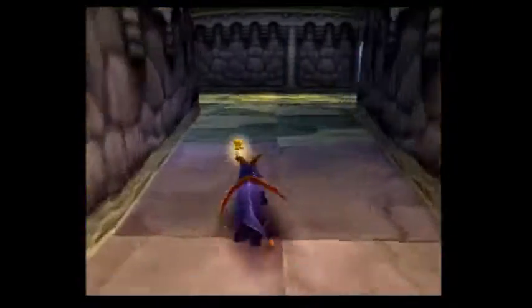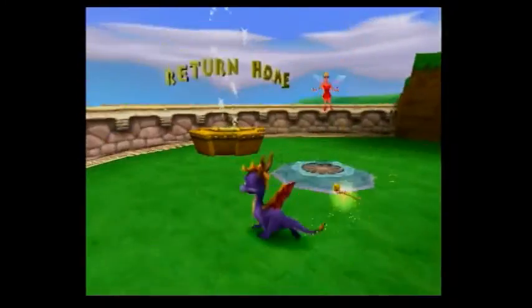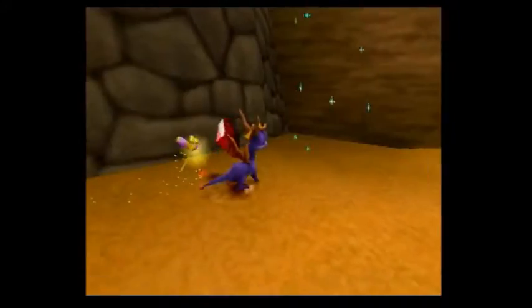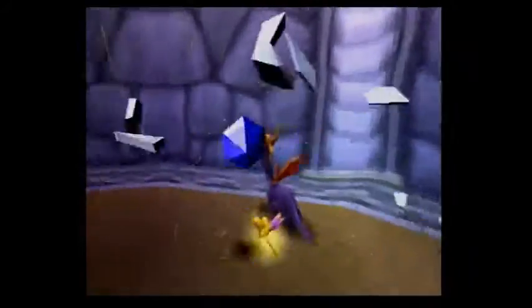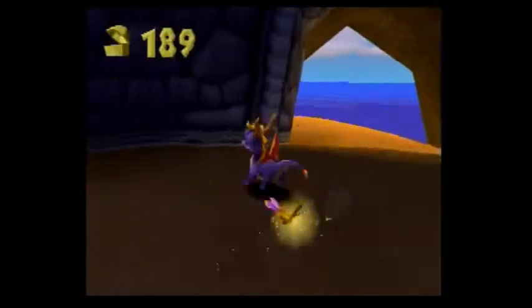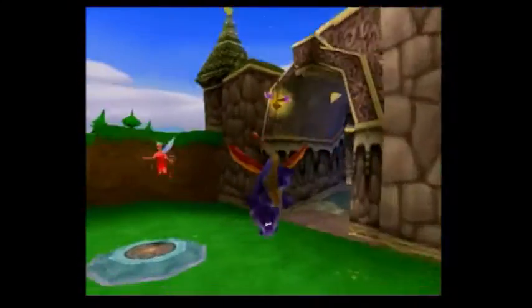Now let's go to that secret thing that took me a while to figure out. Here's the hint: there's a whirlwind there — why would there be a whirlwind there? It means there's something below. If you fly down here there's a beach, and at that beach there are gems, a tunnel, and the key. Remember we needed the key to unlock that treasure chest!